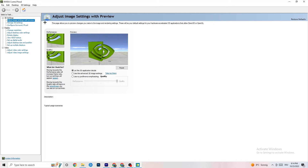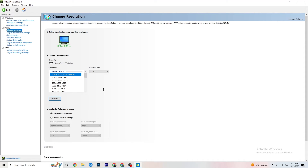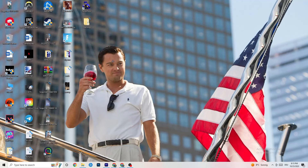Once the Nvidia Control Panel loads, go to Adjust Image Settings with Preview. You'll see a slider ranging from Quality to Performance. If you're having crashing or performance issues, move the slider towards Performance. Then go to Display and click Change Resolution. Make sure your monitor's resolution matches your in-game resolution — a mismatch can cause crashing. Try different resolutions if needed.